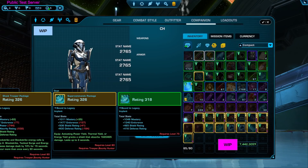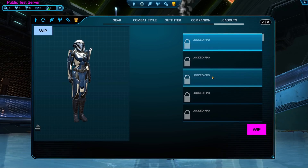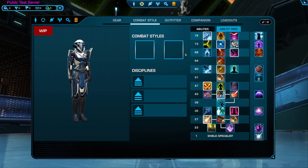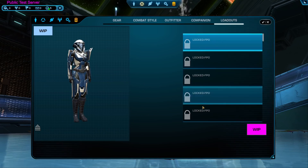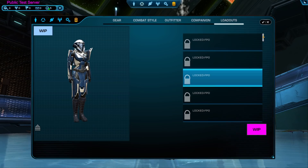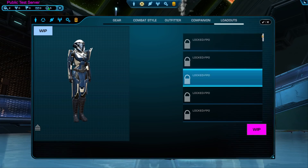You've got your companion sheet, just kind of like you did before, and loadouts. Loadouts I can't tell you too much about — they're very much not finished — but they're a way to save your combat style choices, disciplines, gear, and cosmetic outfit all at once into a saved preset that you can just click and apply. In an interview they mentioned you might get four save slots as a subscriber, but I'm seeing more, so I'm very hopeful we'll have more in the future.